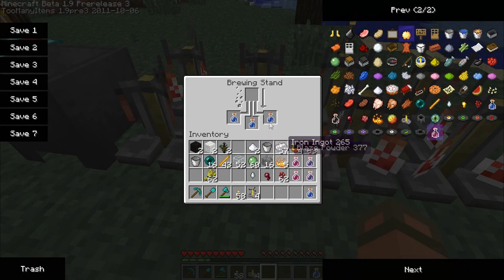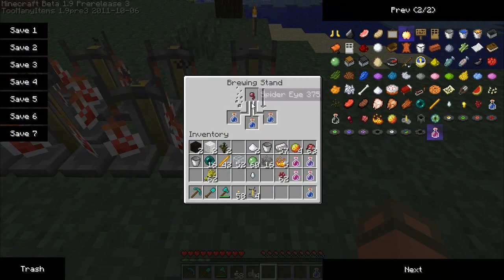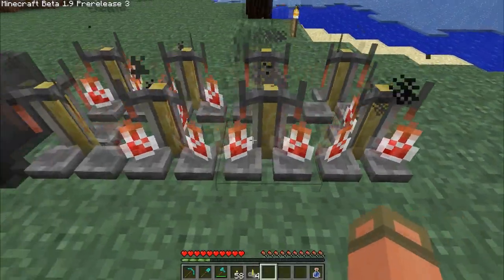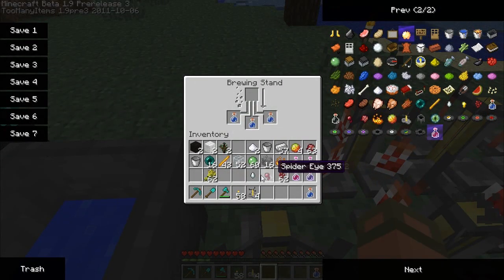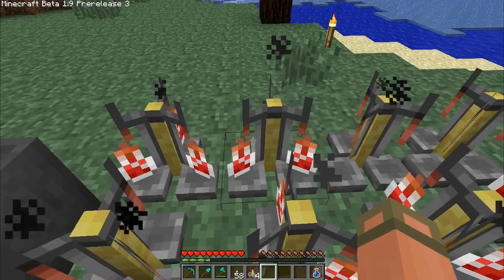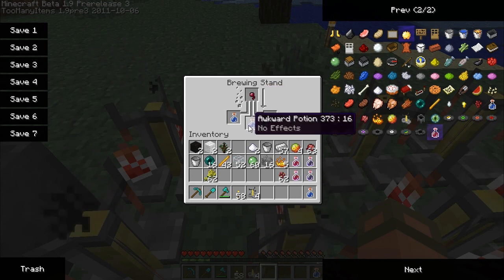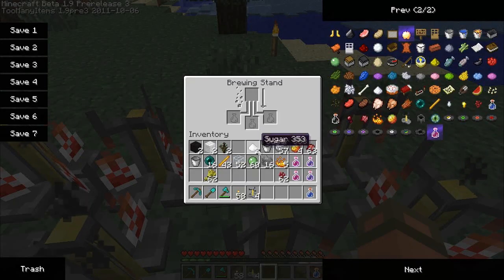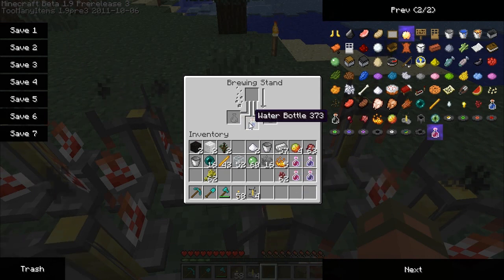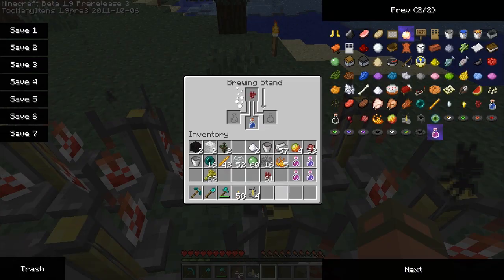You need a base — oh, I already gave you a base. Okay, that's working. We'll put a ghast tear here and here, into the awkward potions, which should give us instant health potions. Spider eye right over here, which I think is poison if I remember right.